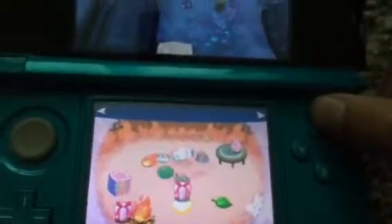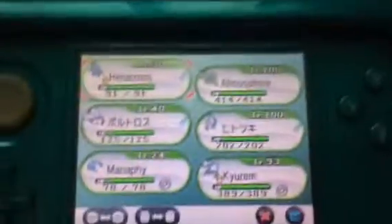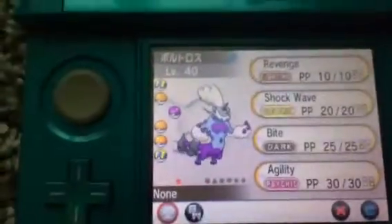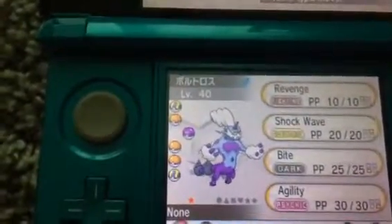The way that I got Tornadus, Thundurus, and Landorus is by Wonder Trading. So you gotta do a lot of trading and Wonder Trading to get it. So, there you have it — that is my shiny, original form Thundurus.